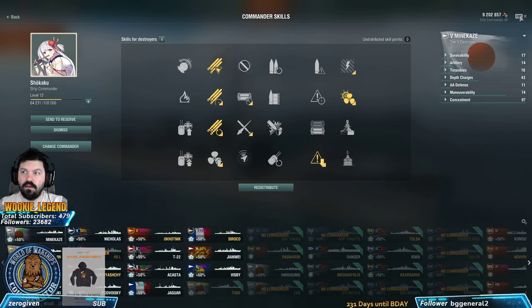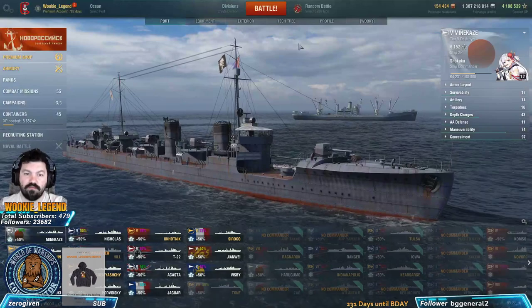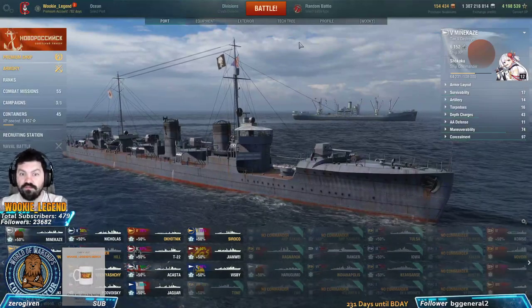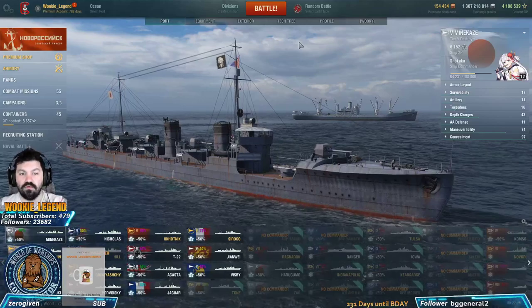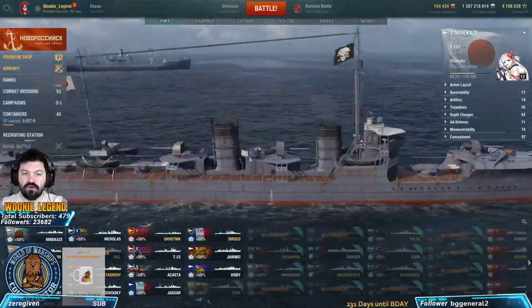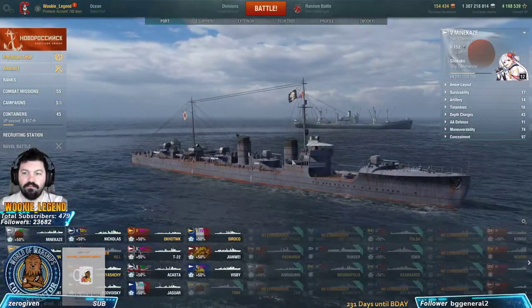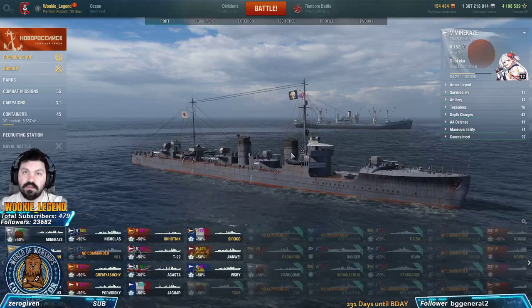Not every DD is a stealth torp ship - some have no smoke, some go really fast with no smoke, some are mostly gunboats and not torp boats. They all have guns though, and make sure to always use your guns. I see a lot of new players who just shoot torps and not guns.